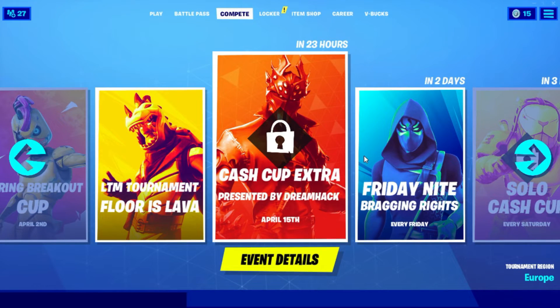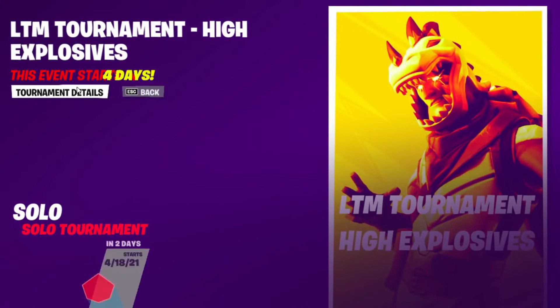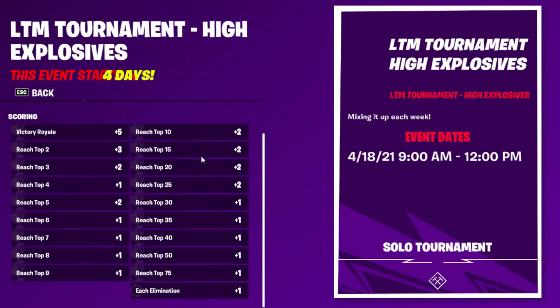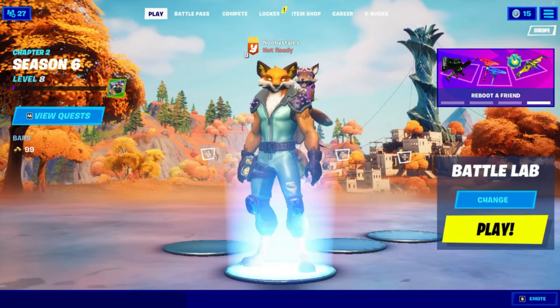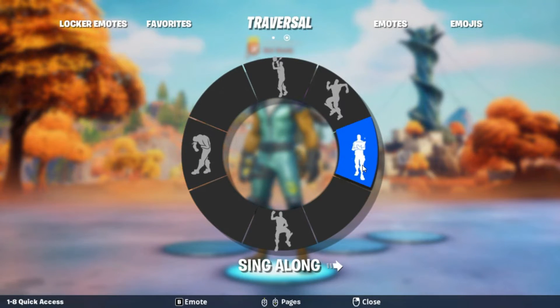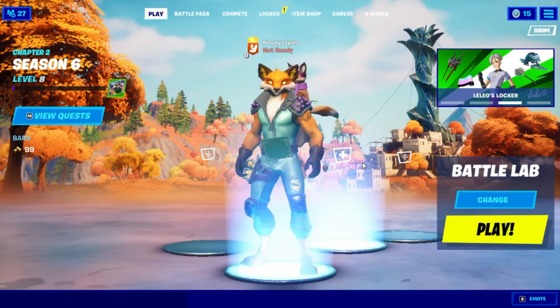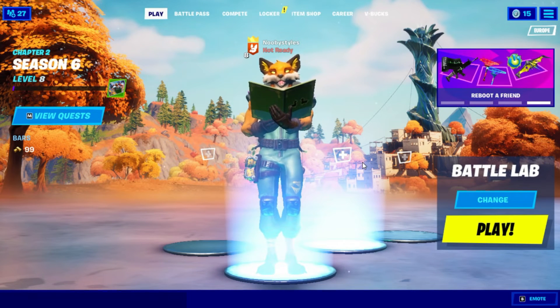In Compete, choose an event that you like. I'm going to choose this one right here. Go into tournament details, click on the last thing once, then back out. Go into Play, go into emotes, and do any emote you like. I'm going to do Sing Along. Just let the emote play out.